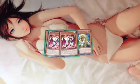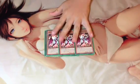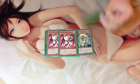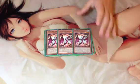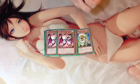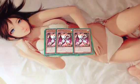Next we play 3 Heraldic Beast Abra Conway. If this card is in your graveyard, you can banish another one that was in your graveyard originally, and you can add one of them to your hand. And then you can add an Abra Conway to your hand.